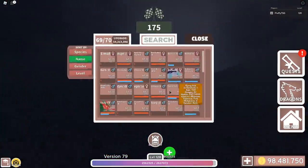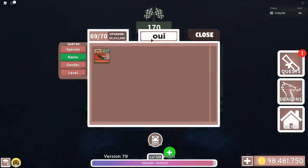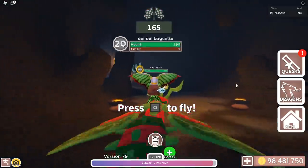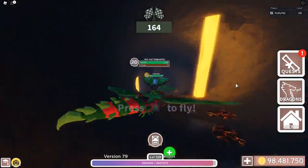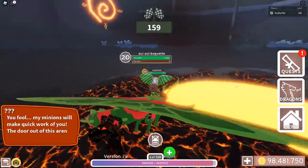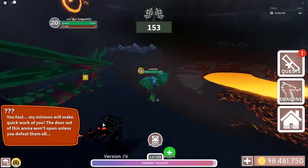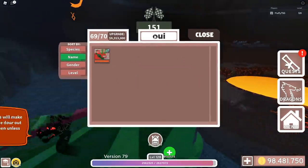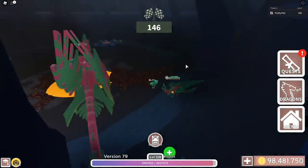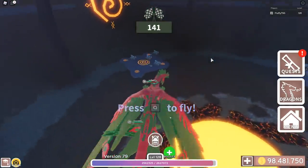Okay, now we gotta rush into this and do some quests. I recommend you get a fast dragon and a strong dragon. So I'm gonna get my weewee baguette, which is my fastest dragon. And we can just fly here — gotta be quick with this because we only have 180 seconds. Then we get in here. 'You fool! My minions will make quick work of you. The door out of this arena won't open unless you defeat them.' So you wanna get a mother dragon, or anything that's your strongest dragon — maybe a Koronikus.